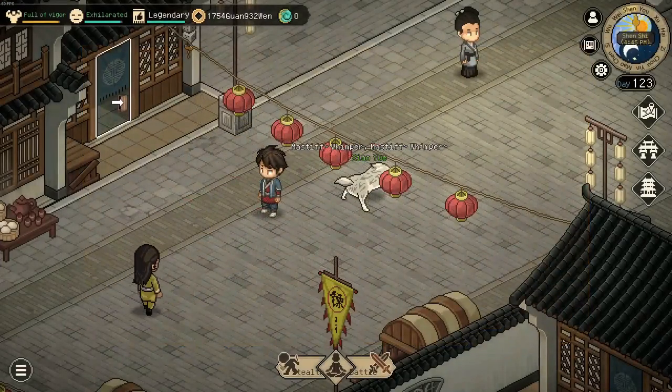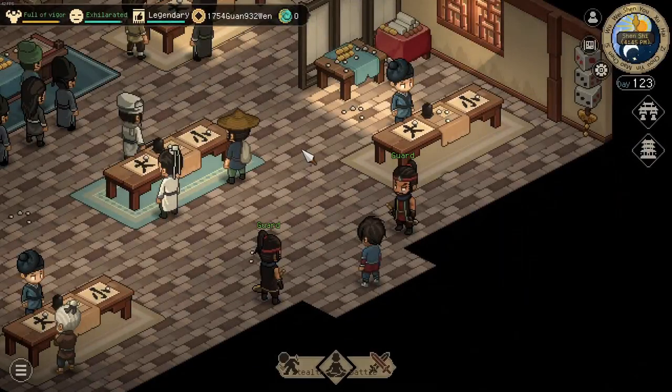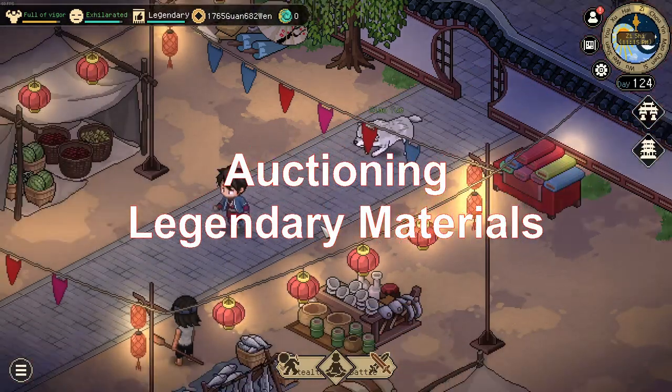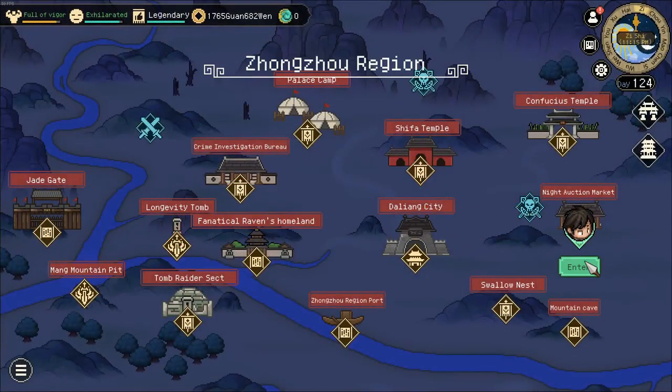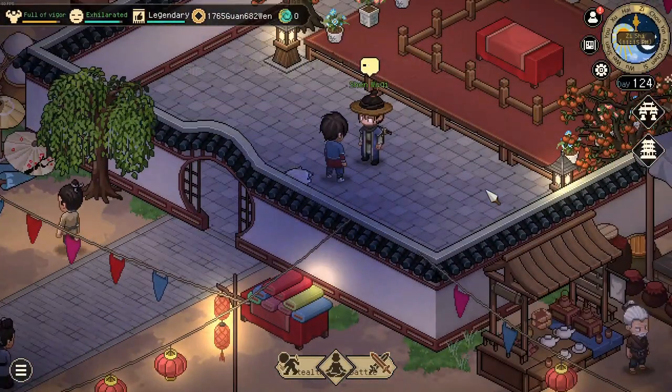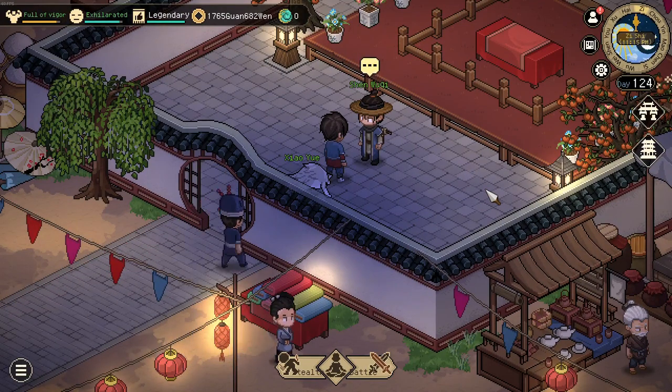Besides the casino in Dalyang city, there is also a casino in Linan city. Another really good way to obtain money is via the auctions at the night auction market. You want to sell legendary materials, mostly wood and the metals — they accumulate the most wealth.